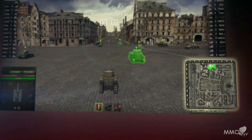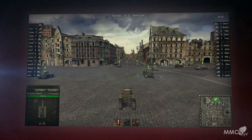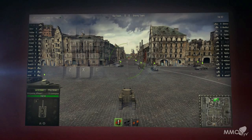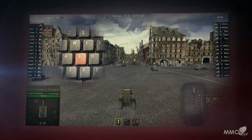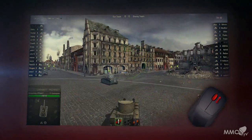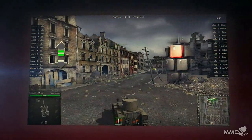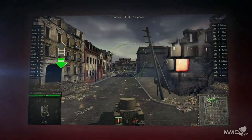The mini-map allows you to see the positions of your allies, shown by green dots. As soon as the battle begins, you can start moving. Use the W, A, S, D buttons to move your tank, and your mouse to rotate its turret and aim at your enemies. You can change your speed by pressing the R and F buttons to increase or decrease it, respectively.